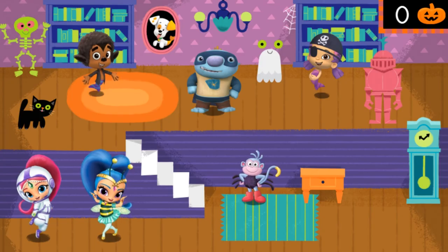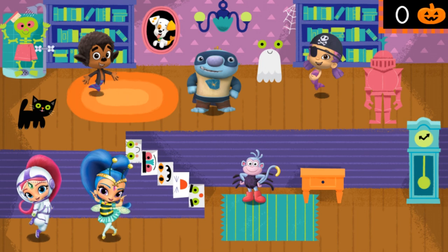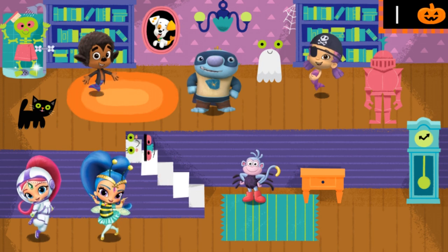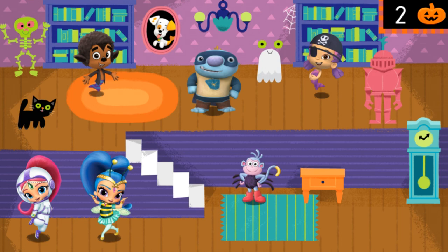Shimmer and Shine are going to use their magic to change things in the room to make them more silly. Click on anything you think Shimmer and Shine made silly. Look at the faces on the stairs — silly. A skeleton taking a shower. Ha! Talk about clean to the bone. You found all the silly things Shimmer and Shine added. Fantastic.